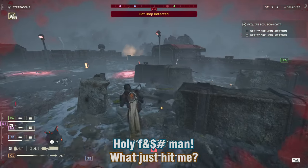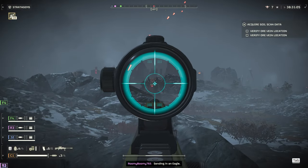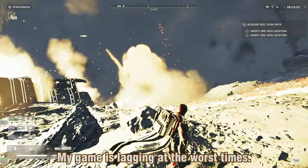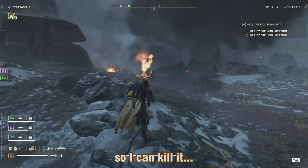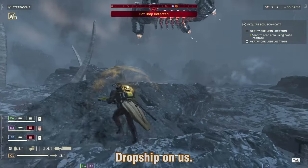Oh holy fuck, what just hit me! My game is lagging at the worst times — it's not lagging when there is a ton of dropships in the game dropping enemies, but when I'm trying to aim at the Hulk so I can kill it, it's 3 FPS for me. Dropship on us.